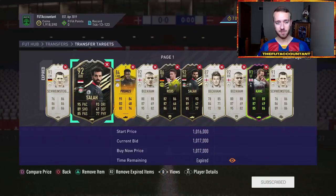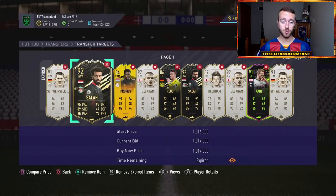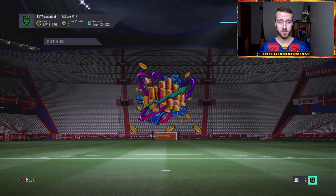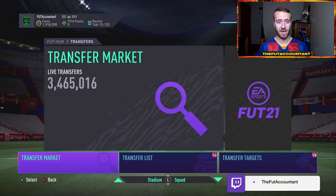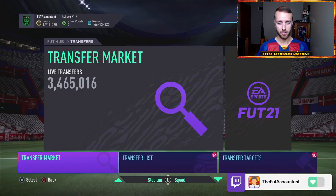I'm sporting the Barcelona jersey today because we're thinking Ansu Fati, Sergino Dest — two players that could be in — Pedri, Trincao. There's a lot of players at Barcelona that could be in, and I'm kind of just hoping that EA senses those Barcelona vibes because I think a lot of people would like those cards in FIFA.